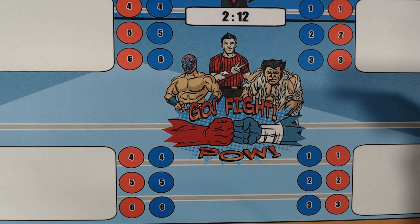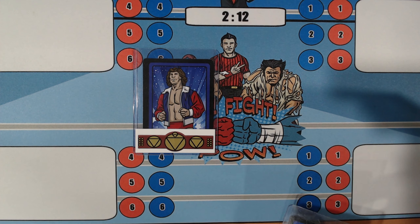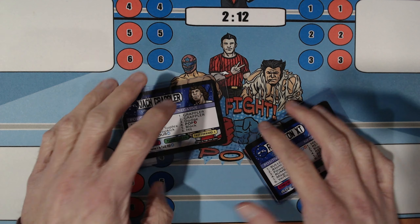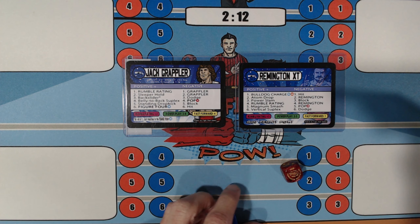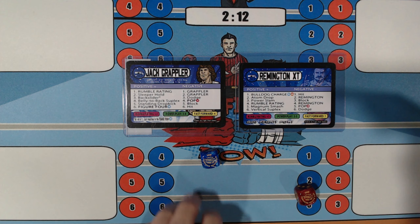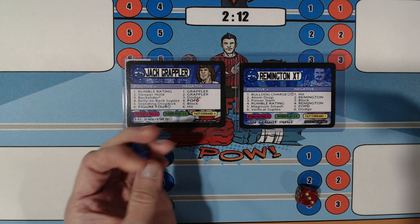Let's get started with the C block. Coming out first, we have Jack Grappler, who is the Scientific Champion, taking on Remington XT. We're going to roll for initiative — and it is going to be Remington XT going first. Neither man's fast forward. We roll: Bulldog Charge — a 1, a 5, and a 6. Jack Grappler's got to avoid; he gets a 3, so he's safe.